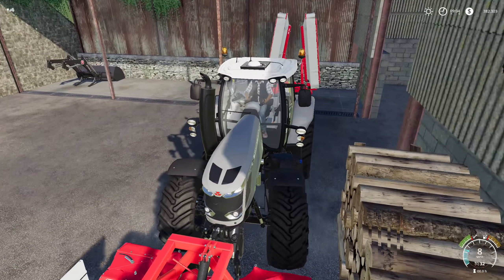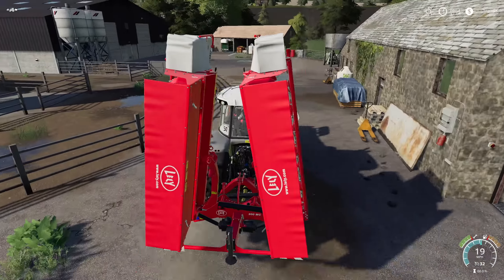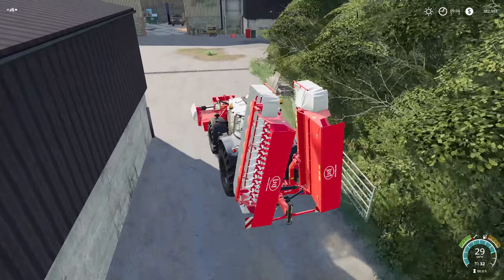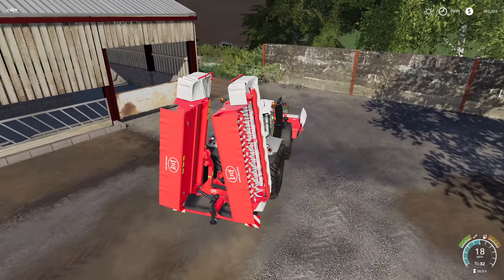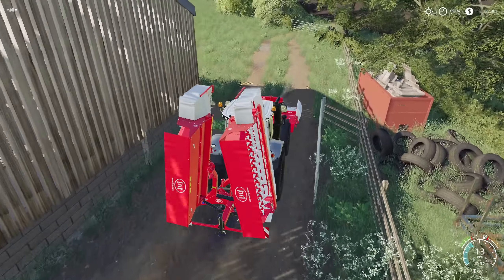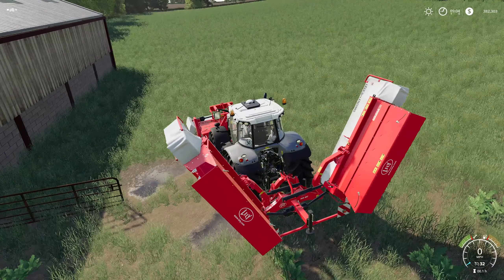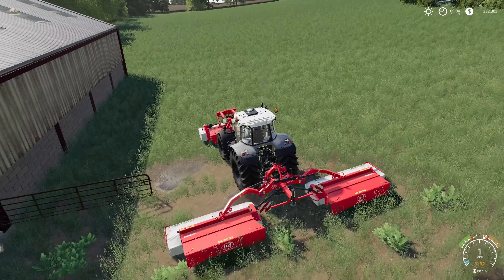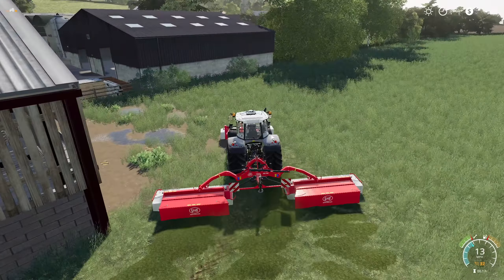So we have three grass fields plus the cow pasture and the sheep pasture — we're gonna mow all of that. Once we come back in, we're gonna plow up the sheep and the cow pasture both because we're gonna use those for grass as well. We're gonna get way more grass than we need, but it's better to have too much than too little. Let's open it up, unfold, lower, turn it on, set our cruise nice and easy, and go.